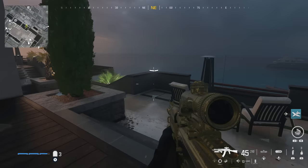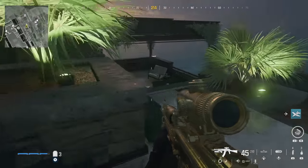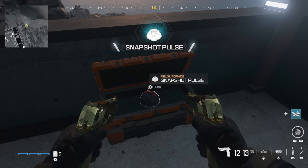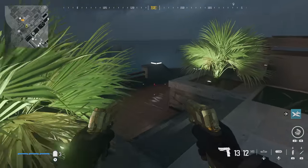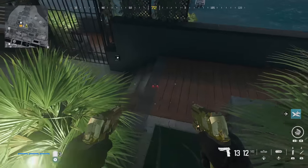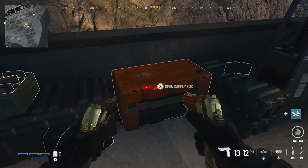Go out the back window and down the stairs — to the left you'll be able to find a crate. Watch out for the C4 traps here; you can find the snapshot pulse. If you continue a little bit further down the hill, next to a locked gate you can find another supply crate — this one is for a silenced M4.